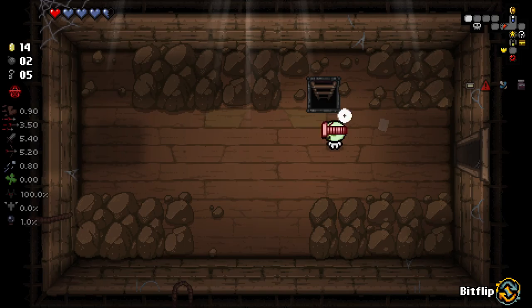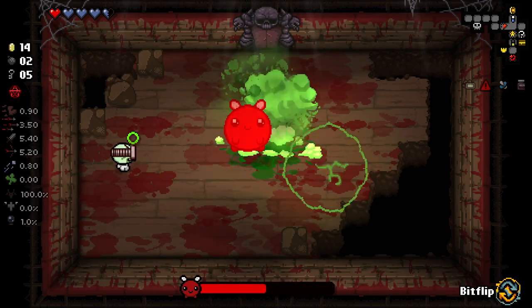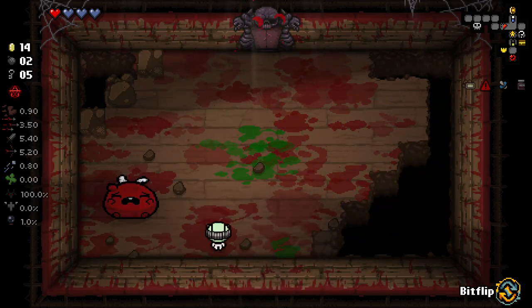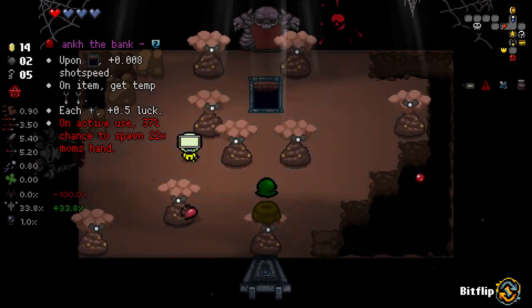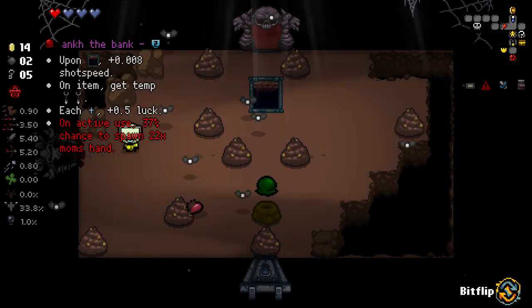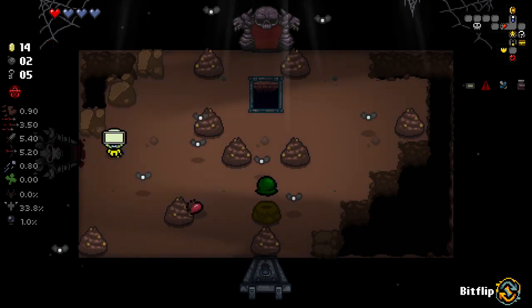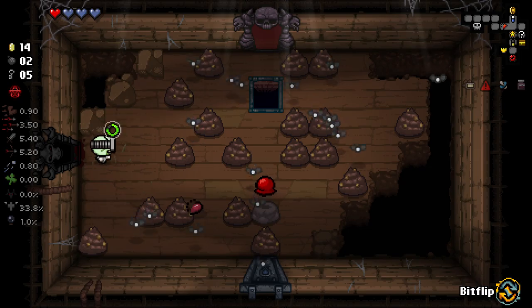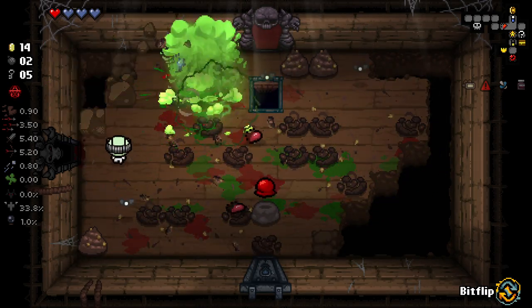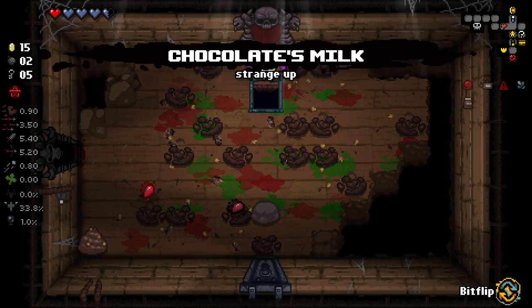I was just about to say the risk is mostly gotten rid of now - it's not, because it still explodes. I kind of forgot about that. Health not looking great right now. Upon floor at shot speed, on item use get temporary. Each angel deal get a luck upgrade. On active use, chance to spawn monsters - spawn 22 mum's hands. No thank you. I think I'll just take that and go down.